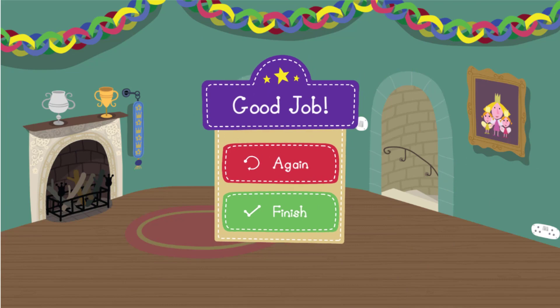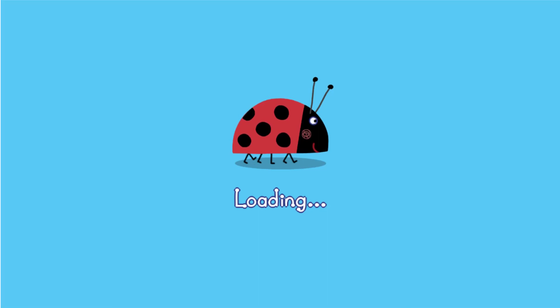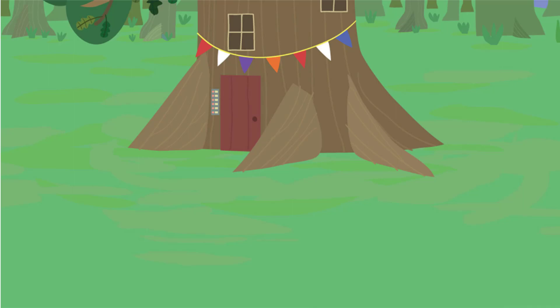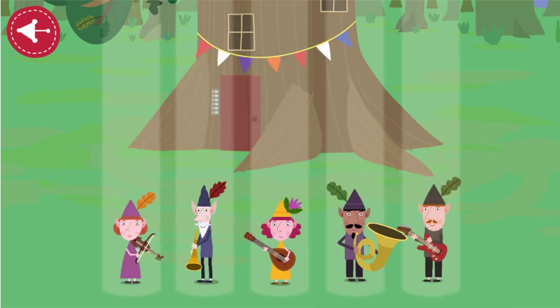Would you like to go again or would you like to finish? Choose a game. The elf band game. The elf band is ready to perform at the party, join in the show. Choose five elves to play in the band, then tap the forward arrow. Keep the instruments playing by tapping the falling notes. Make sure they don't hit the bottom.